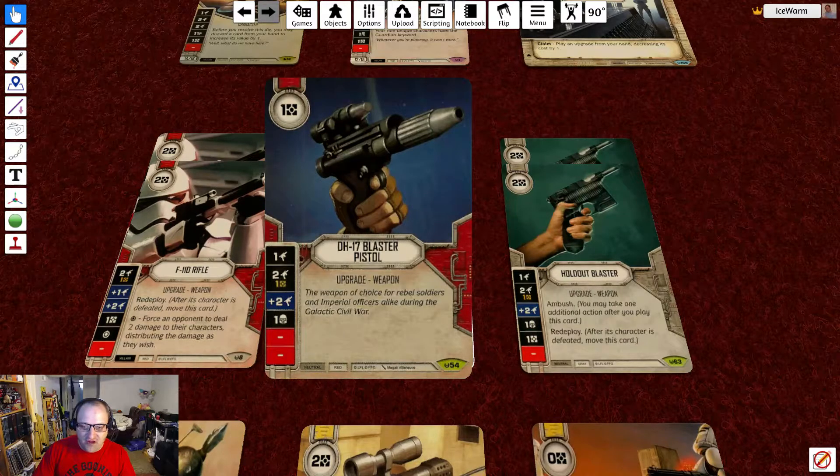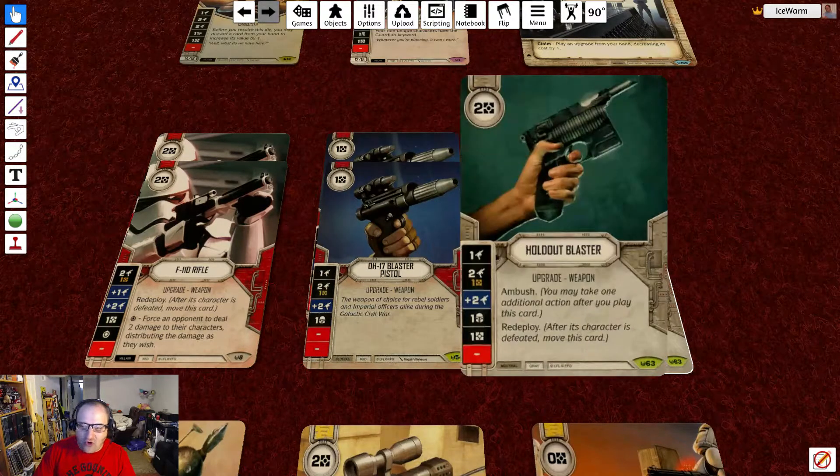We have 2 DL-17 blaster pistols at 1 resource with die faces of 1 range, 2 range for a resource, plus 2 range, shield, and 2 blanks. We also have 2 holdout blasters at 2 resources with die faces of 1 range, 2 range for a resource, plus 2 range, shield, resource, and blank. The holdout blaster has Ambush so you get another action after you play it, and it also Redeploys so you can move it to another character after that character is defeated.